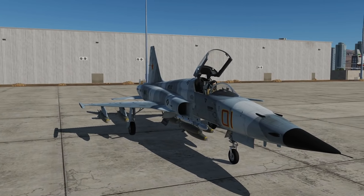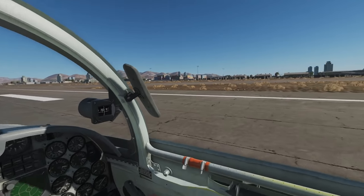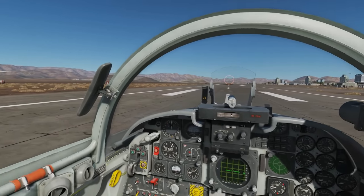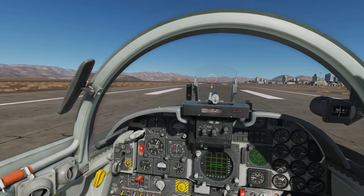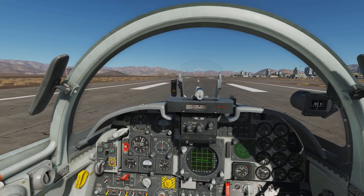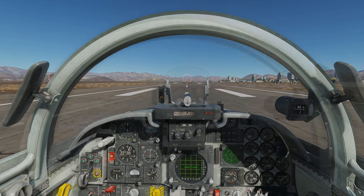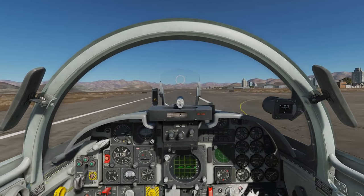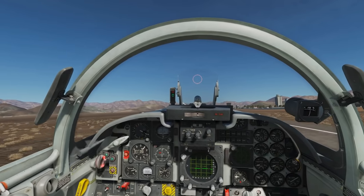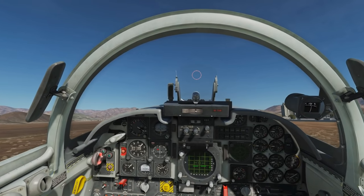One thing to point out at this point is that we're really heavy with these bombs, and if there's one thing the Tiger doesn't like it's being heavy. So plenty of trim up and plenty of patience when rotating — it will take off eventually. And we just about made it up. Gear up — let's go find some bad guys.